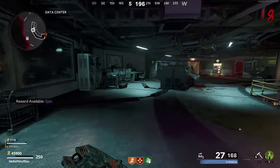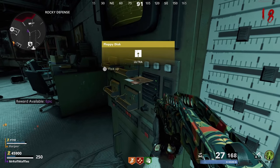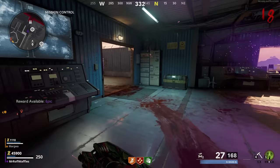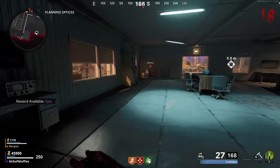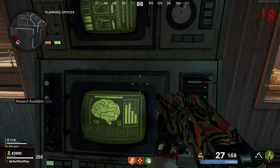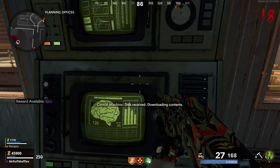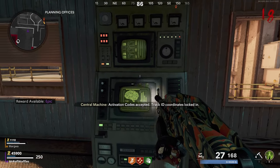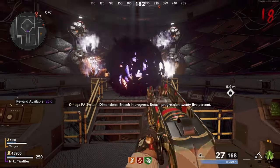Now that you've successfully got all three codes you need, a floppy disk will come out of that machine — pick it up by holding Square. Then run over to the machine in the planning offices and insert that floppy disk. Right after you do that, you'll be instructed to head to the OPC, the Omega Portal Chamber — that's the big spherical metal building that's been locked until now. Run in there and take a look at it.